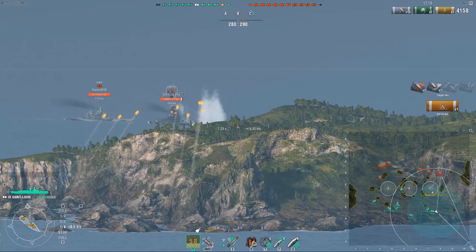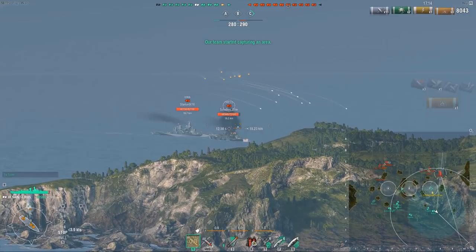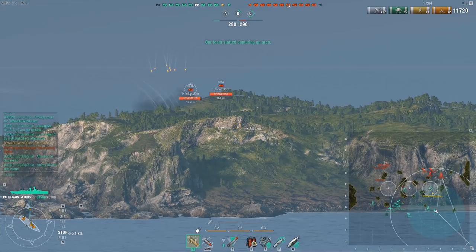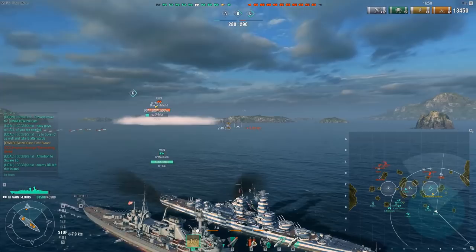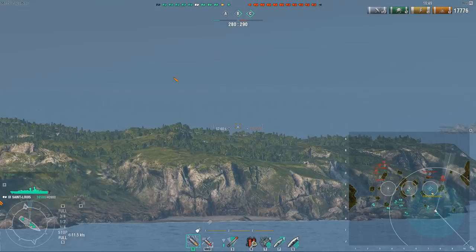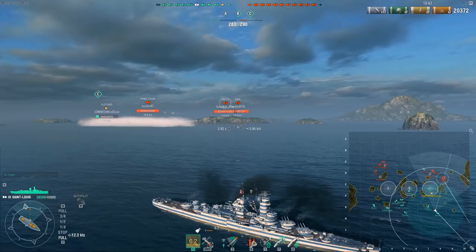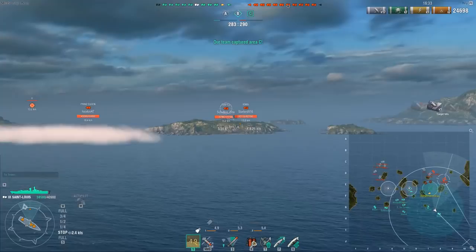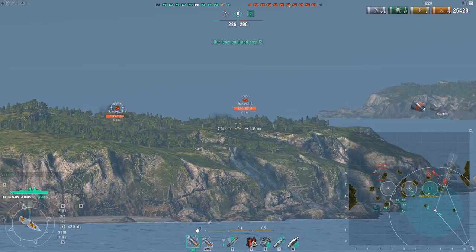The HE shells are quite floaty, but if you play US cruisers like Des Moines, Baltimore, or Cleveland, you should be quite comfortable landing these shells. The fire chance is quite scary — the default fire chance is 15%, which is already good. Then you slap Demolition Expert and flags on top, and it goes to 19% fire chance. With the reload module, since you can easily get away with using it thanks to the 18.3km range, you get an 8.8 second reload — the same as the newly buffed Baltimore. Combined with 19% fire chance, 9 guns, and this reload, you have a pretty damn scary fire starter.